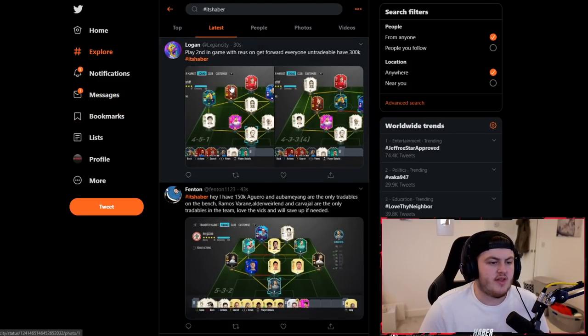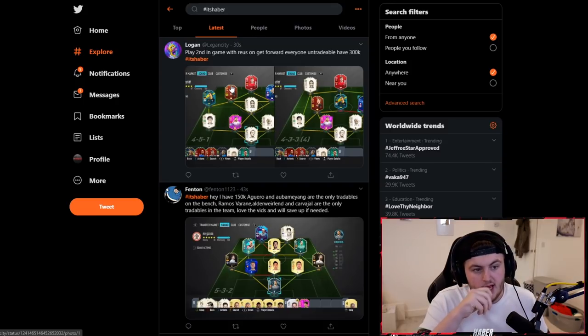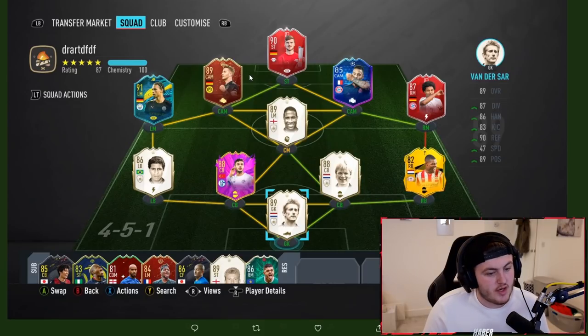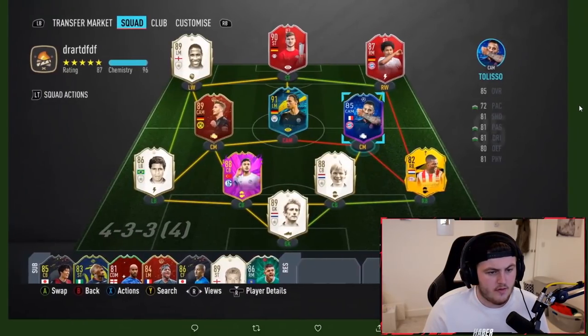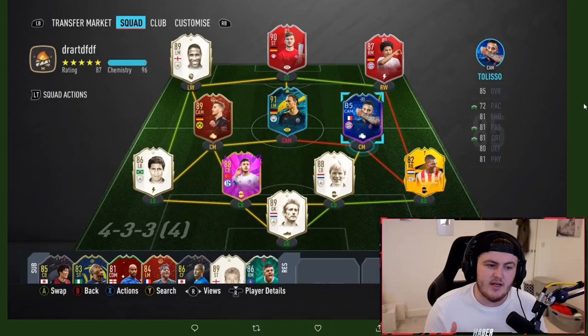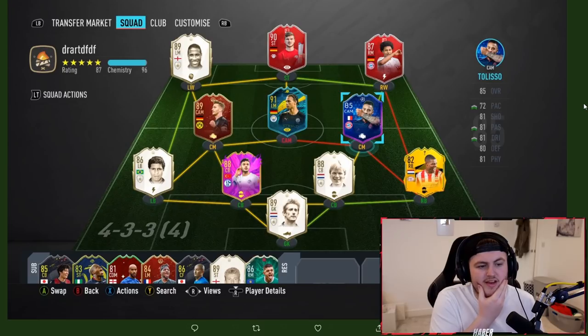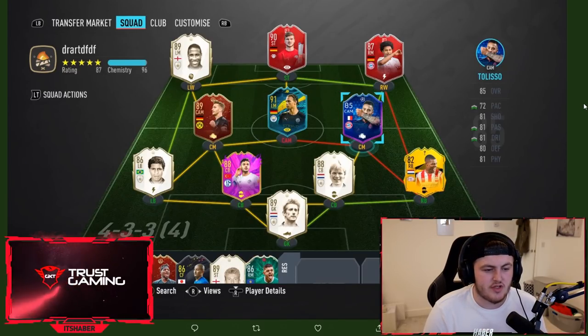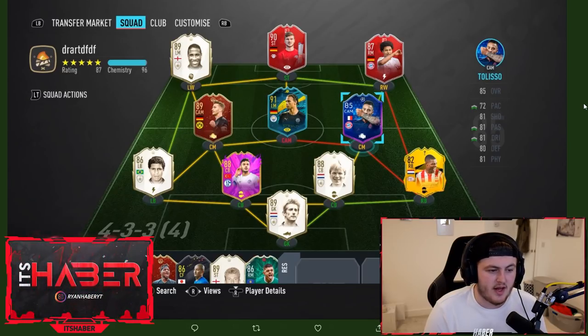The first team is from Logan, who says he played the second in-game with Royce on Get Forward, everyone untradeable and he has 300,000 coins. So you start with the 4-5-1, it's a nice team, it's a good setup. And you move into the 4-3-3-4. This formation is absolutely incredible to counter people that play really deep. I feel like it's really good at just pushing the attack forward. One thing I'd say though, I'm not entirely sure I'm a big fan of playing Royce as a center mid. You do leave yourself very open and vulnerable to counterattacks in this formation.